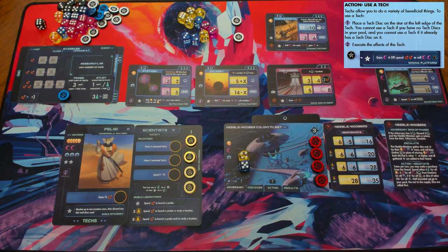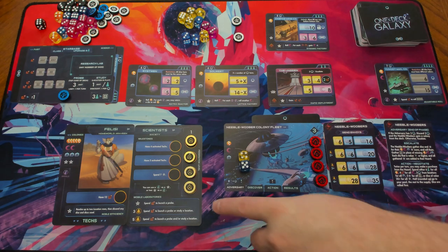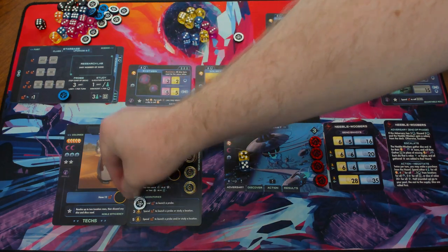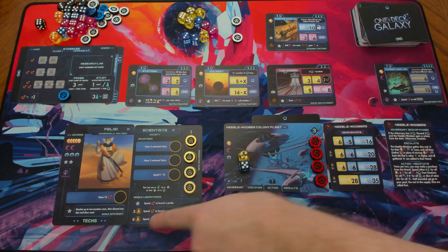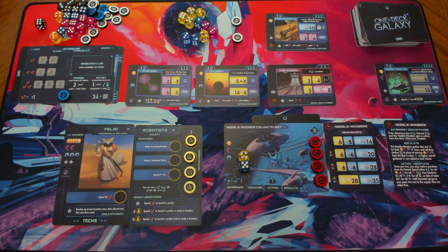Every homeworld and society starts with their own technology. As you claim cards, you tuck them underneath your homeworld to show additional technologies available. Right now, the Felici have a tech that says: resolve up to two location rows and then discard dice used — letting you do a small results phase early to get influence onto a location, potentially twice per turn. The Scientist Society tech allows you to spend fleets to launch probes. Your society special tech has three tiers with federation level icons; as your federation level increases, the tech gets better.